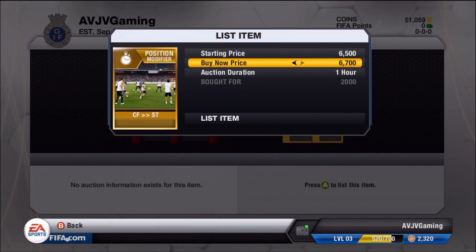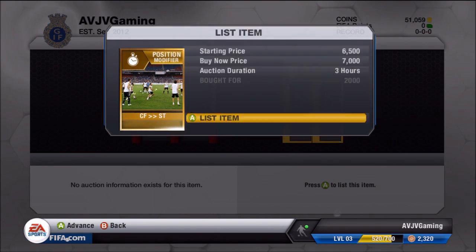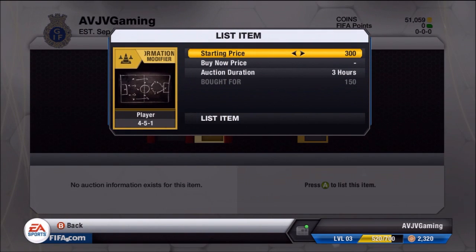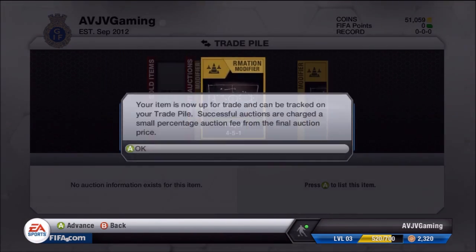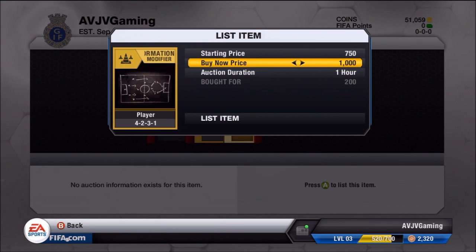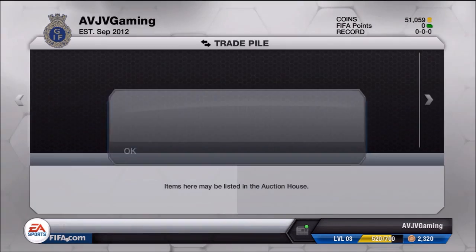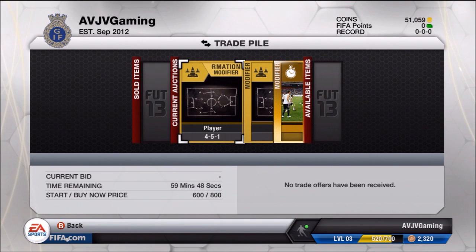I listed mine up for a 7k buy now, and hopefully tried to sell it. I did make a mistake of putting it up for 3 hours when I should have put it up for only an hour, because the prices in the market do always change very quickly. That was probably a mistake. I also listed these two up — I picked up the 4231 for 200 coins, and hopefully looking to make around a 500 coin profit on the formation cards.